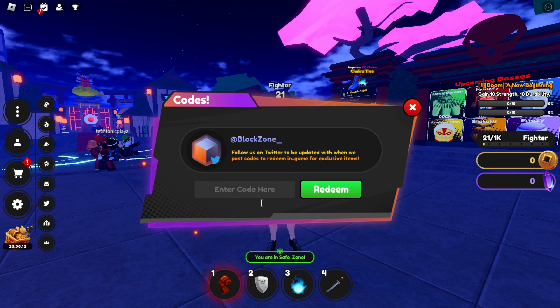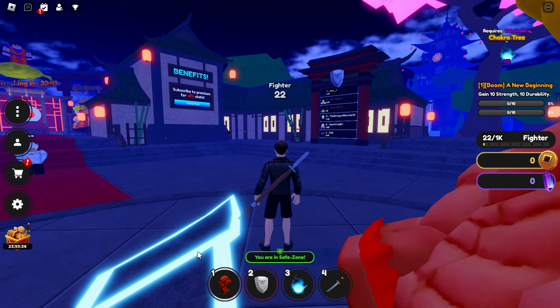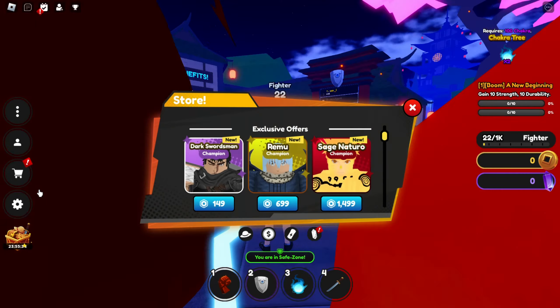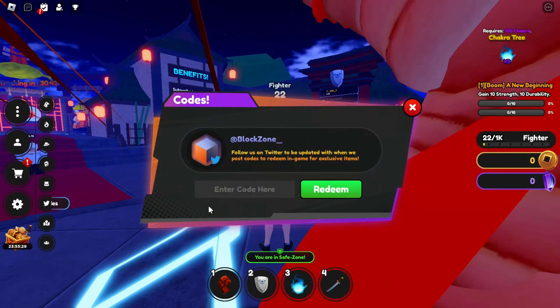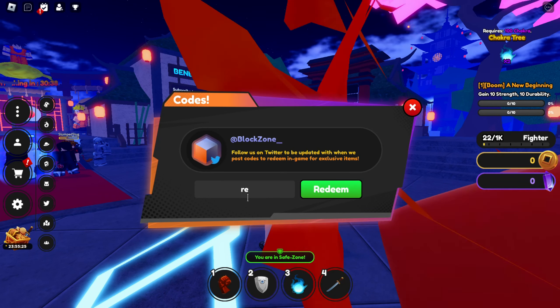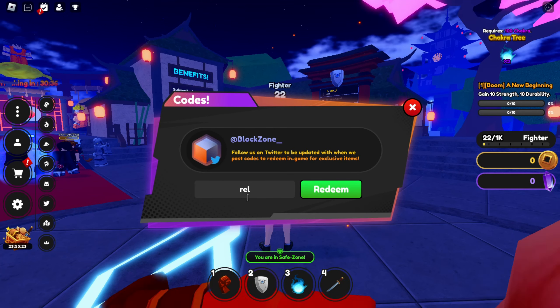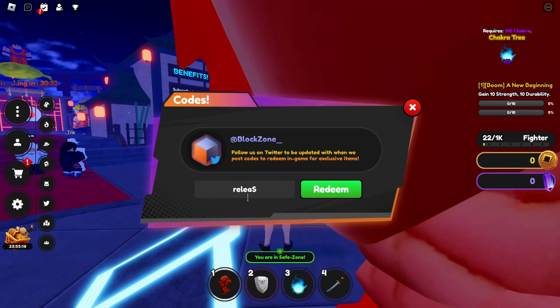Now without wasting any more time, let's enter the codes. It's very simple — click on the three dots, then slide down a bit and you'll see the Twitter codes option where you can easily enter the code.